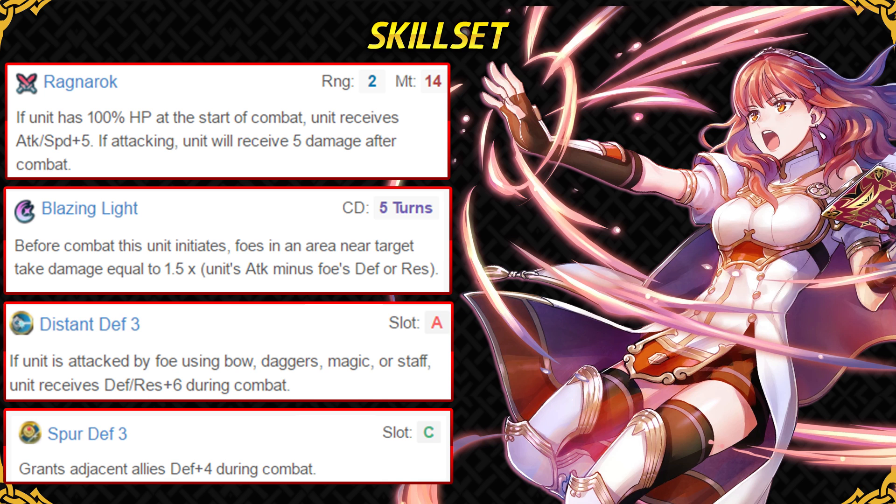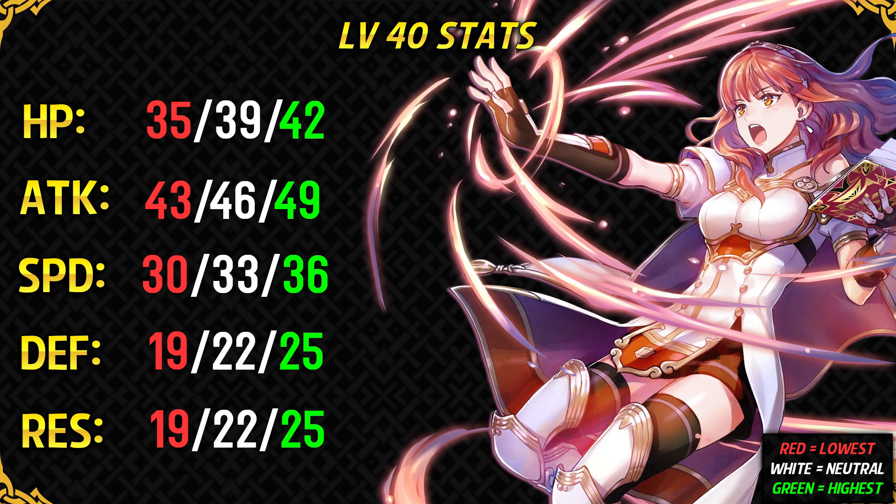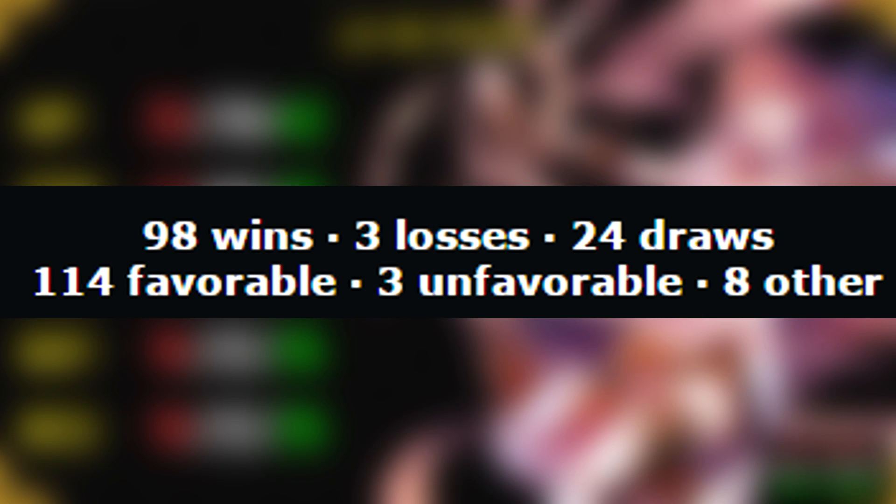With spur skills, you have to be much more precise with your placement and need more commitment. For skill inheritance, Life and Death will be the premium choice for her slot A, and for slot B, Renewal can work really well. She is the best unit from this banner and I think she is the second best red mage in the game after Tharja. Tharja has only one point higher speed than Celica and has her Raven blade tome, but Celica does not need a dedicated buffer like Eirika or Ephraim to reach her full strength — all she needs is Life and Death. This is her matchup chart with Life and Death at full health utilizing Ragnarok's boost.